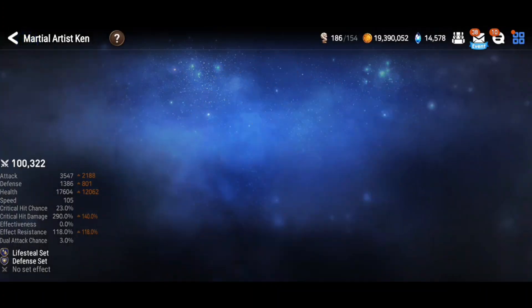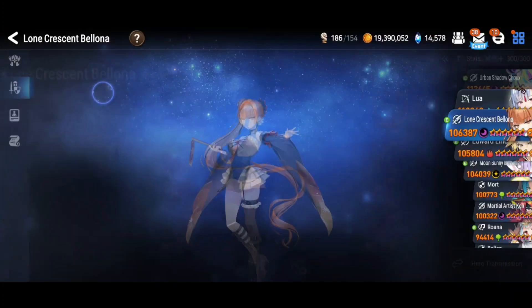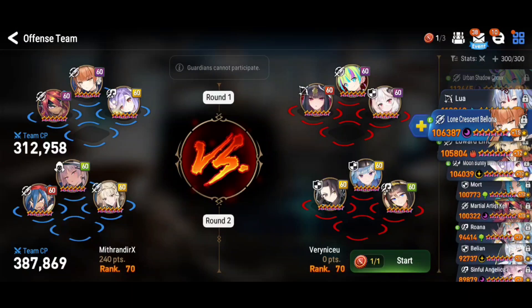Amelken is just gonna counter everything from the Euphine. Shu is gonna attack my Moonbunny probably, to which Amelken should counter and provoke. Bellona is just gonna do a lot of counters — she's gonna have fun. Her S1 hits hard now as well, so I can hopefully kill them in time. If she does get trauma, she will just kill herself on Amelken. The only danger is Amelken's shoot here. Let's try this.